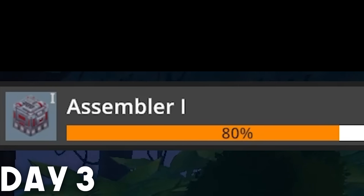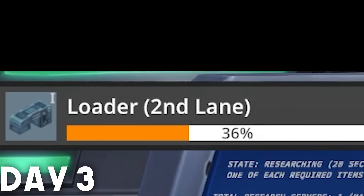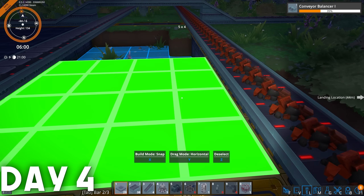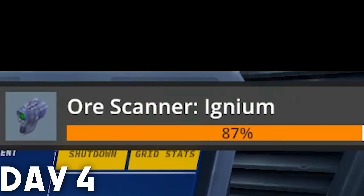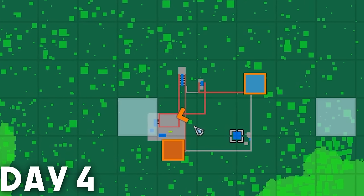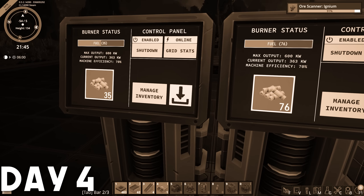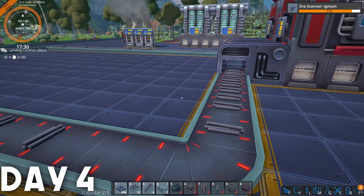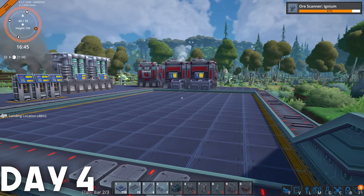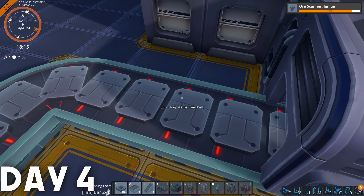Day 3: assemblers researched, smelting columns built, and second lane loaders researched for better throughput on our smelting columns already. Day 4, it's on to conveyor balancers and a scanner gun for ignium ore — basically coal for automating power to our base without having to keep coming back to power it by hand with biomass from destroyed plant matter. Now we've got a few assemblers up building machinery, more factory foundation, and a few other basic goods for our production facility.